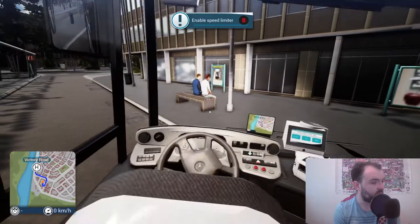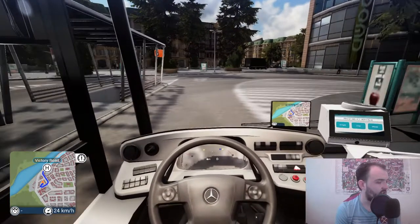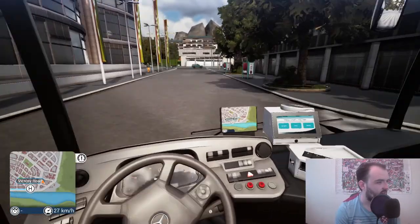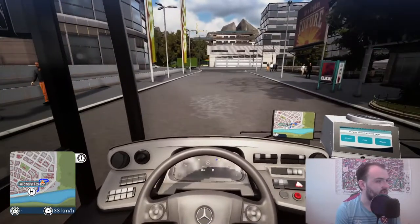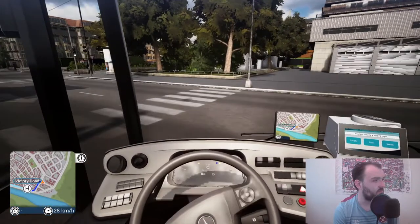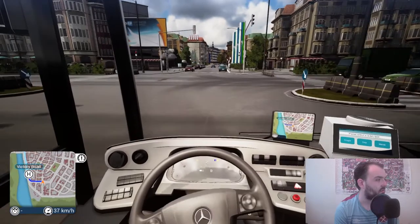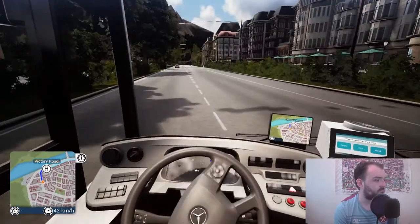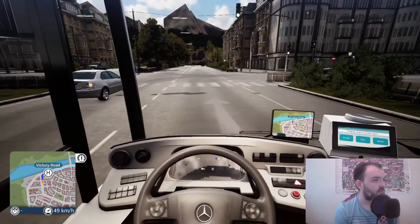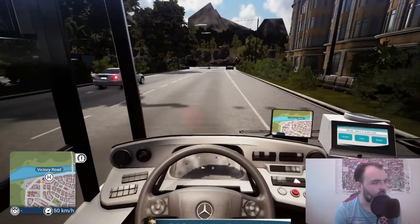I'm going to have to look at the key bindings in a second, as I've just enabled the speed limiter by accident. Now turn round again - definitely going to look at the key bindings. Here we go. I just took that turn in one too early, but now we should be going the right way. That's a green light so I'm going through. I wonder what happens if you go past a red light - do you get money taken off you or something?